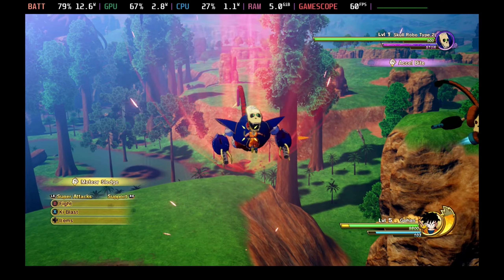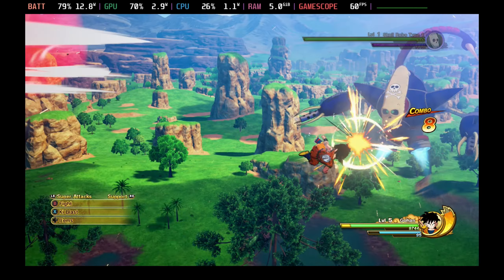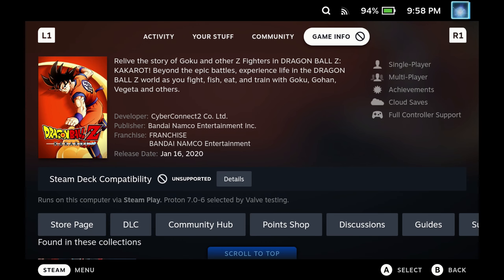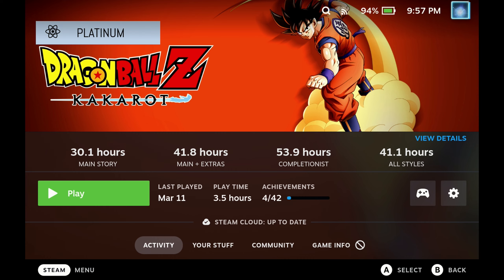If there was ever a better reason for checking the ProtonDB status on a game rather than trusting the status on Steam Deck, Dragon Ball Z Kakarot is definitely well up there. It says unsupported in the game menu for Steam Deck compatibility and says it's still adding support, but if you look at ProtonDB — as you can see on my badge at the top — it's a Platinum supported release.